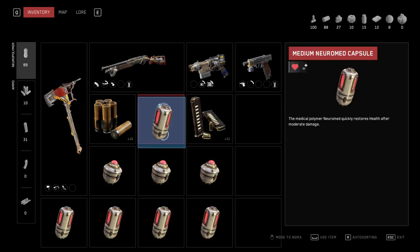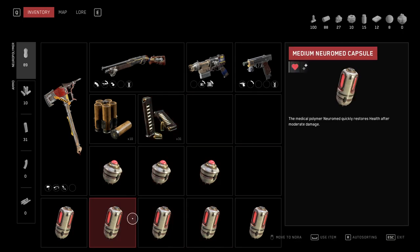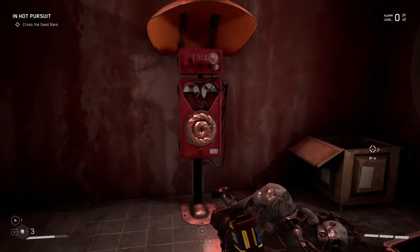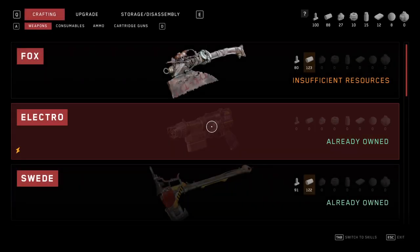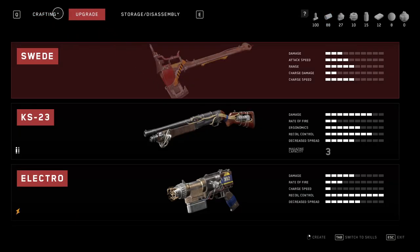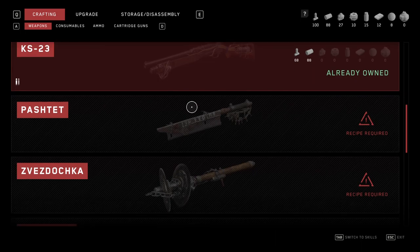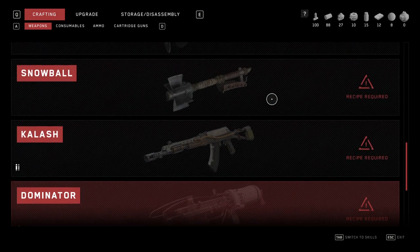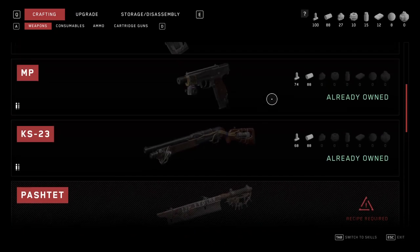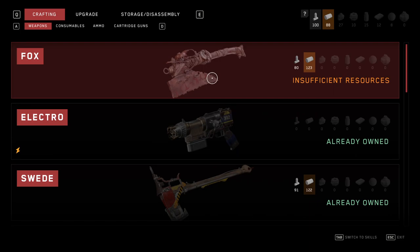Oh, they don't auto-stack. So what can we craft? Some of these guns go really out of their way, but I guess there are not that many if you look at them. I guess we can craft some, or we don't have enough.